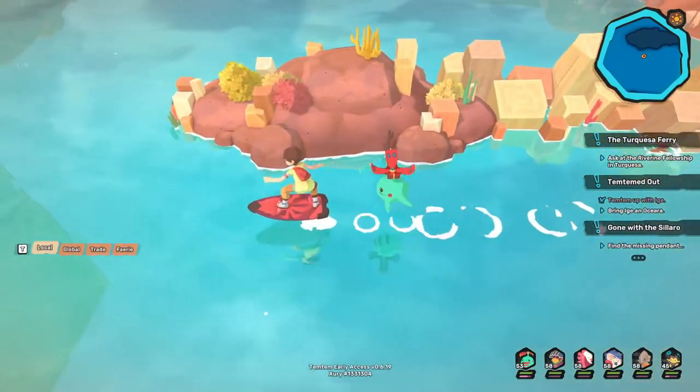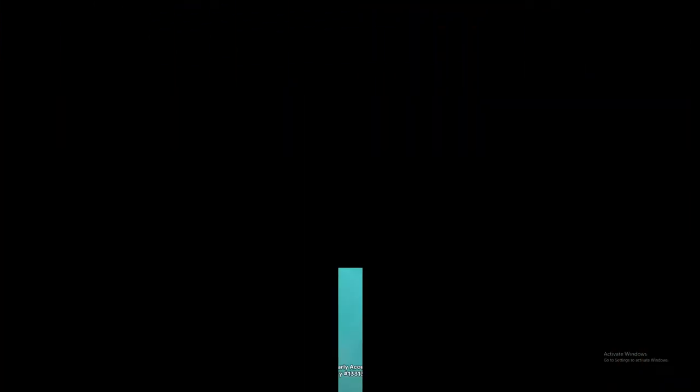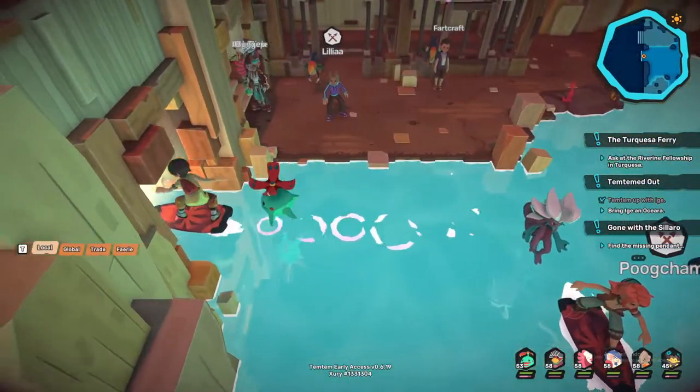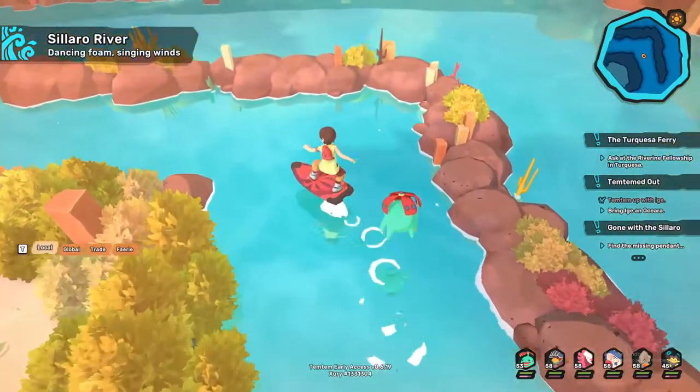Now how do you get it? Well, to get it you'll first have to defeat these two guys that are just chilling on the eastern side of Sulara River. Then you'll be able to accept their quest, and then you'll be able to travel to this little island to the west.